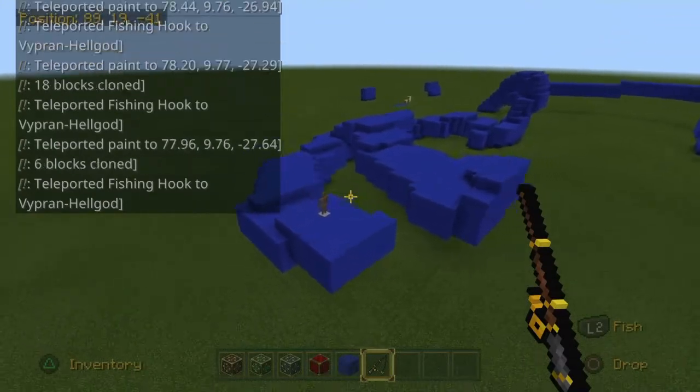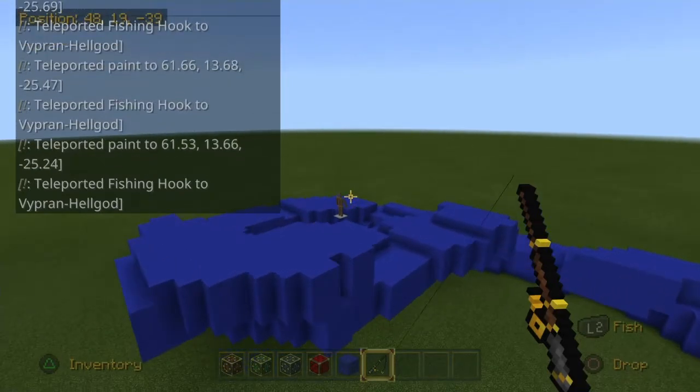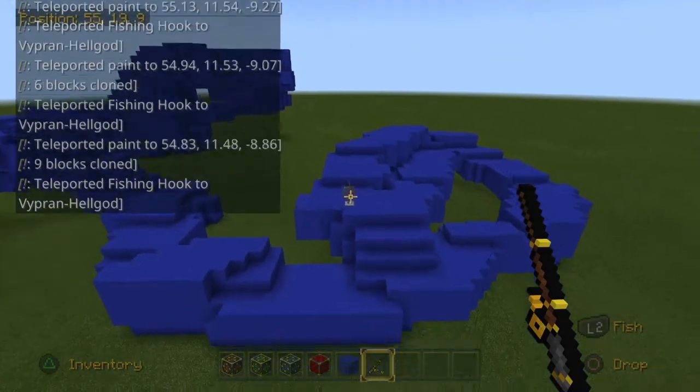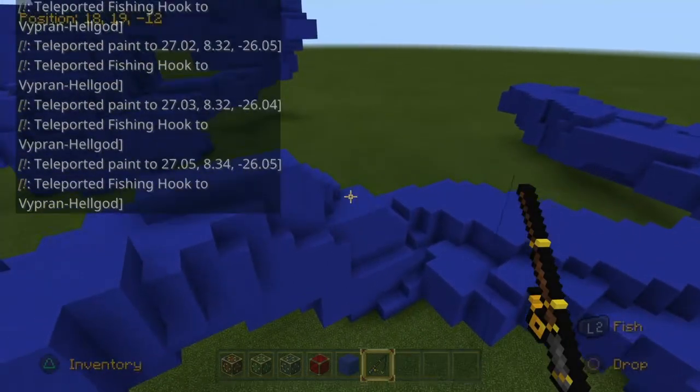After a little in-depth research, I learned how to use command blocks to clone structures. It looks very impressive, but it's actually extremely easy. All it takes is three command blocks and you can be building like a pro in no time.